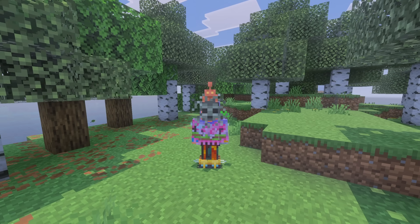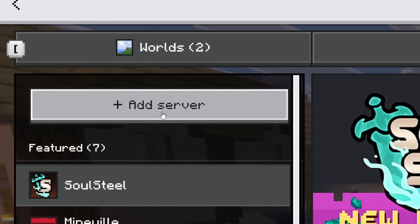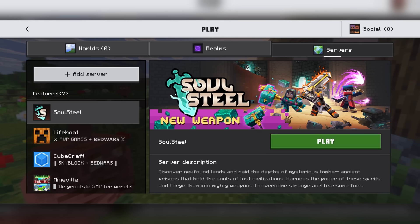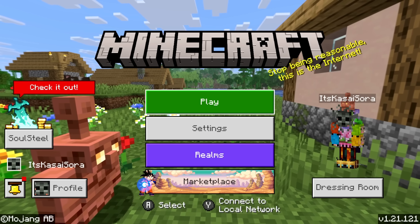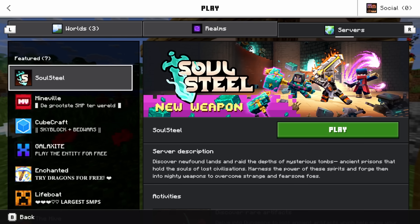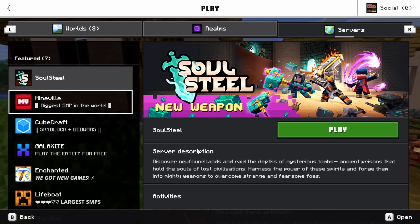Depending on the device you're playing Minecraft Bedrock Edition on, Mojang may or may not allow you to join external servers. On PC and mobile, there's a button in the Servers tab that lets you add a server by entering a name, address, and port. But on Console, there is no way to add an external server — Mojang only allows joining the seven featured servers, which really sucks.